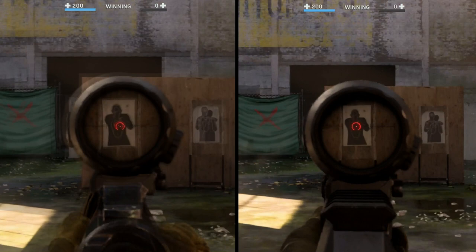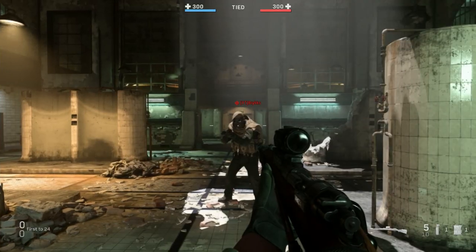Long story short: yes, the Kar98k is significantly faster than the AX50, but the AX50 may seem slower than it actually is — it just takes a little bit longer to get completely lined up. The Kar98k is faster as expected, but the AX50 is not that far behind and the animation makes it seem slower than it is. It may be a tad bit more inaccurate at range, but what are we giving up for that speed? Let's look at damage.